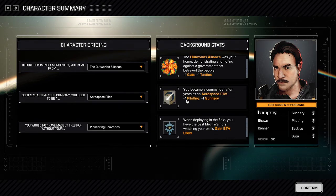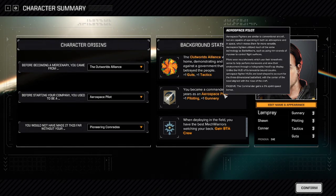These also adjust your stats, but more importantly, they give you a unique passive skill. If you mouse over the orange text it tells you what the role does, and at the very bottom you'll see it says 'Passive.' For Aerospace Pilot, the commander gains a 5% sprint speed bonus. These are all unique passives that show up in combat under your commander's passive abilities if you want to look at them there.